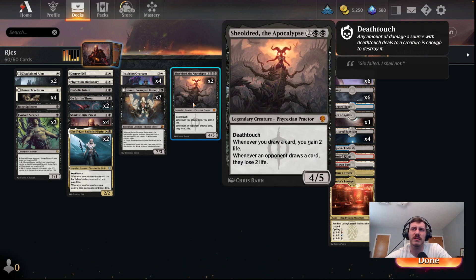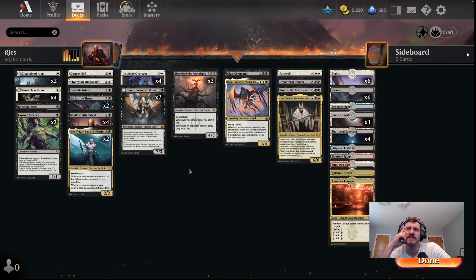Shieldred is probably the latest addition aside from Gix's Command. I was just losing a bunch of games that I felt like I shouldn't really have been losing, or I'd just kind of run out of steam. Shieldred is a really nice speed bump for our opponents, or just a game ender. It's a nice speed bump when we're trying to get to our plan — they have to figure out how to deal with that while we're putting together that priest combo. Gains us some life too, which is important, and just wins games sometimes.